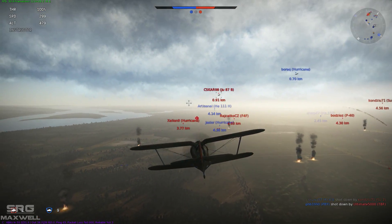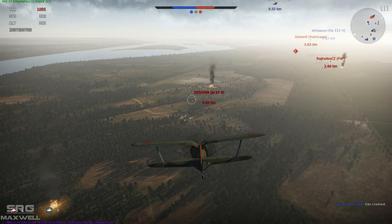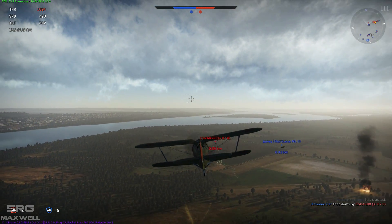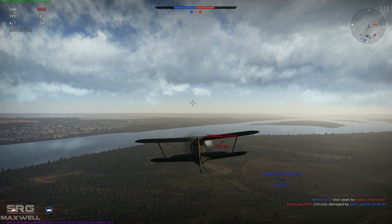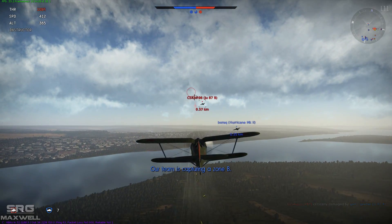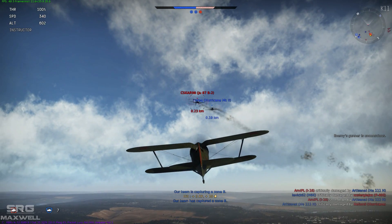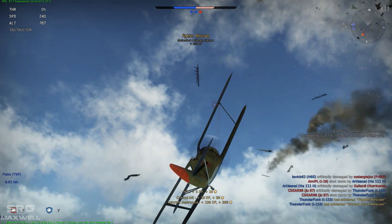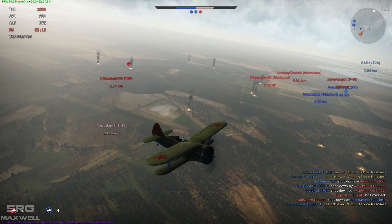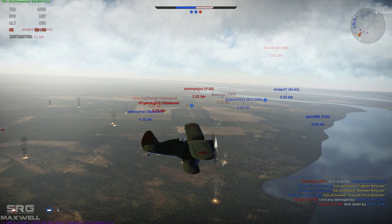Let's see if I can get this Ju-87 - pretty sure that's a dive bomber. I'm going to stay above him and as he climbs out of his dive, hopefully try and catch him. There he goes dropping his bombs, picking off some of our ground targets. He's got a Hurricane Mark II on him as well. I'm going to wait until I'm about 500-600 metres in because these guns are super effective up close. The Hurricane pulled off - let's unload everything. He exploded! I managed to take out the dive bomber.